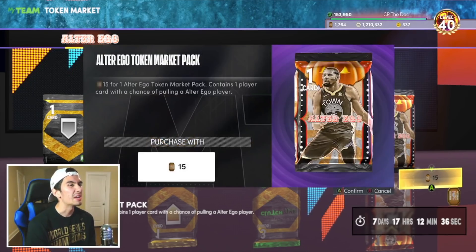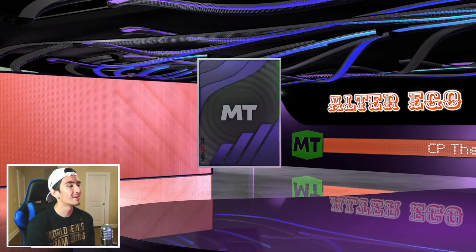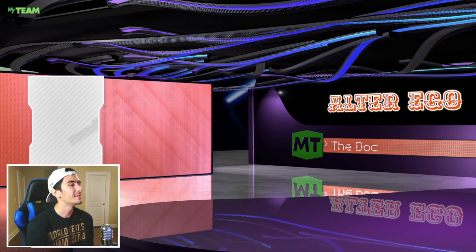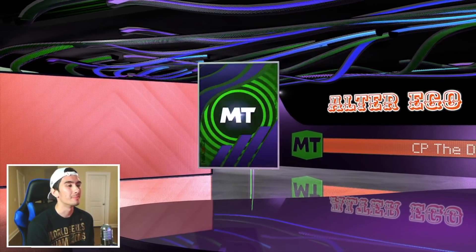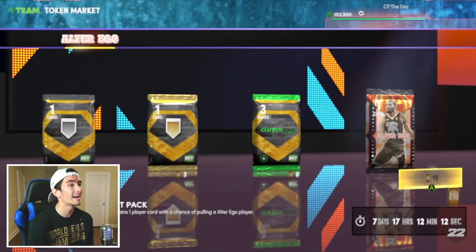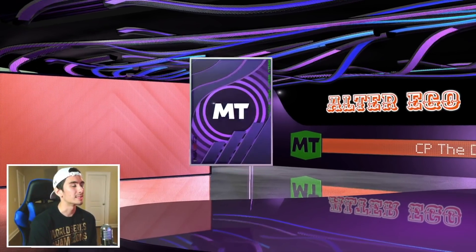I would not recommend you guys open these packs unless you want Anthony Gill, Zeke Nanaji, or Russell Westbrook. What are these packs? We got a Sapphire - Zach LaVine. We're getting all these current NBA series players who have no value on the auction house. Yeah, we're making MT from selling them, but it's not much MT. Honestly, I probably should be putting these guys on the auction house, but I really don't care about that too much.